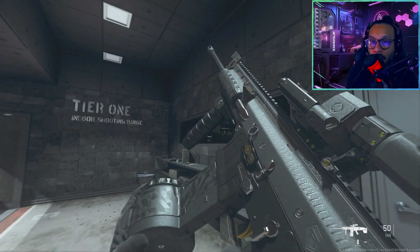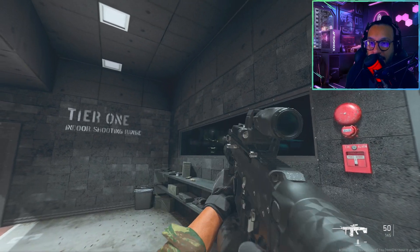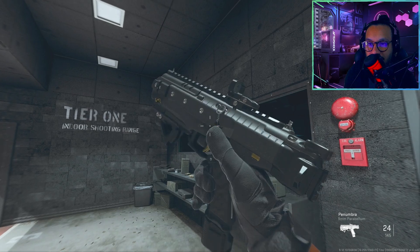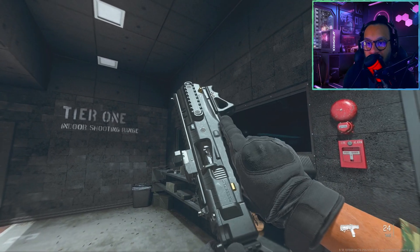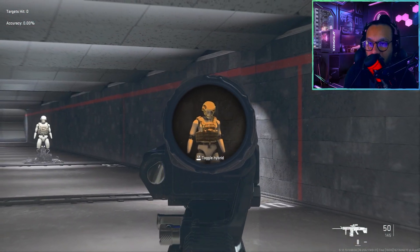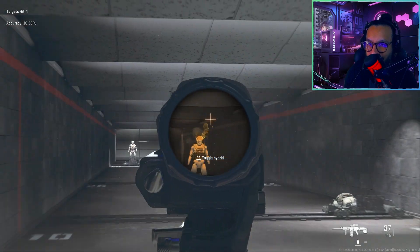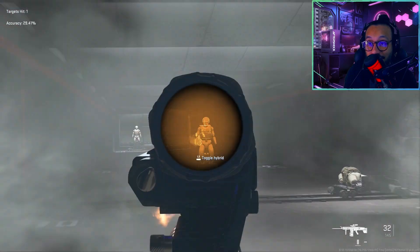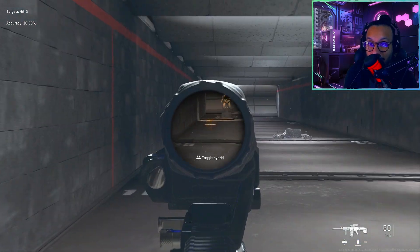A quick weapon inspect on both of these blueprints just to give you an idea of what it would look like. Here is the X13 Auto. Let's see what the recoil pattern is — I'm going to do both optics here, so I'll do this one first.